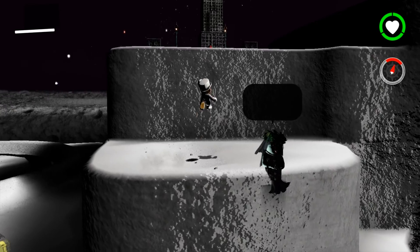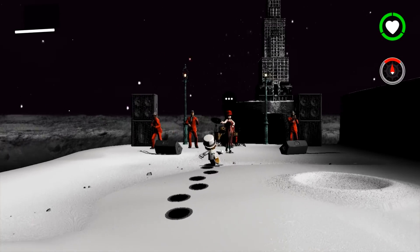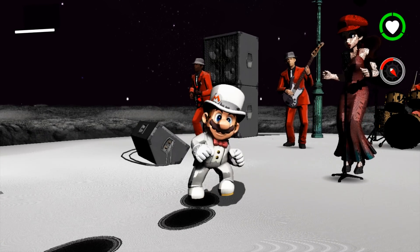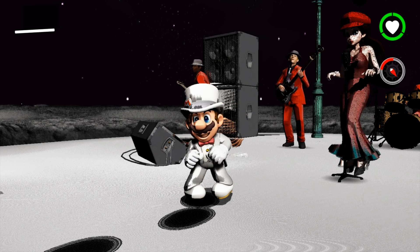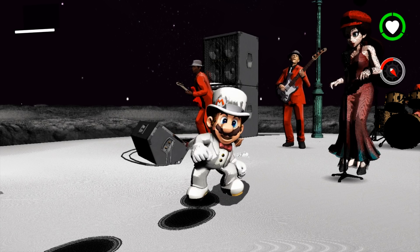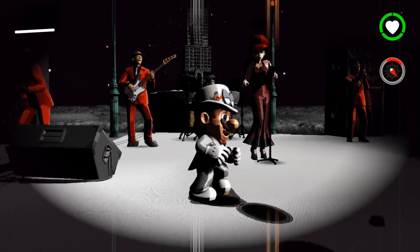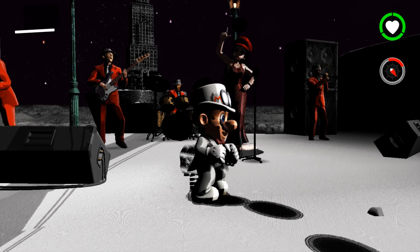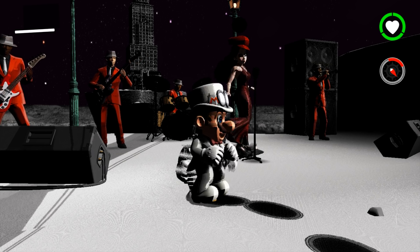Another thing I want to show you guys is that when you come to the very front of the band, Mario will now dance and no longer will be T-posing like he previously was in earlier versions of Yuzu emulator. So yeah, it's kind of buggy, the dance, due to the fact that we're at lower frame rates. If I turn my camera and try to get a higher frame rate, you'll see that it will kind of fix itself. But it still is super buggy due to the fact that we're not getting a locked 60fps in this area.